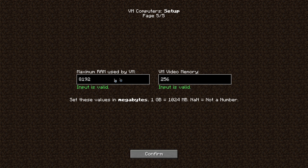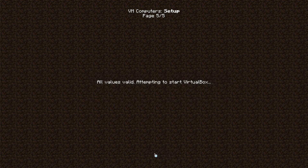It also has virtual hard drive and ISO support. There's also a VM unfocus key combination that you can use to stop focusing on it, and then you can change any settings used by Minecraft for the virtual machines.